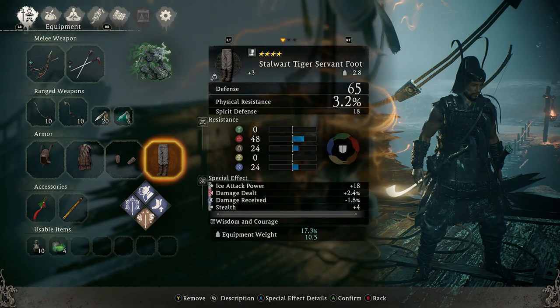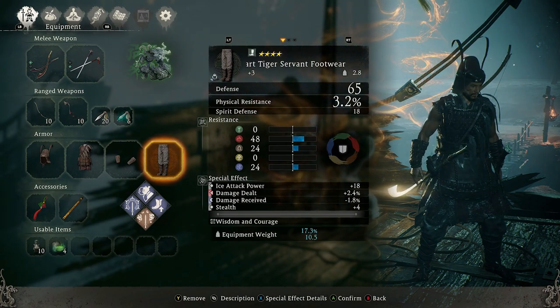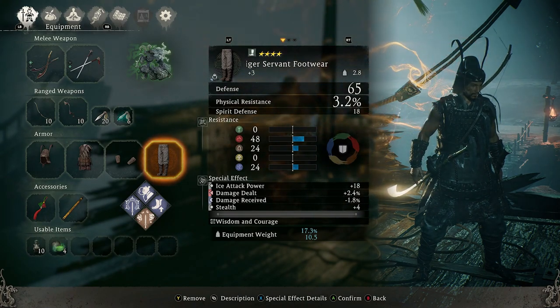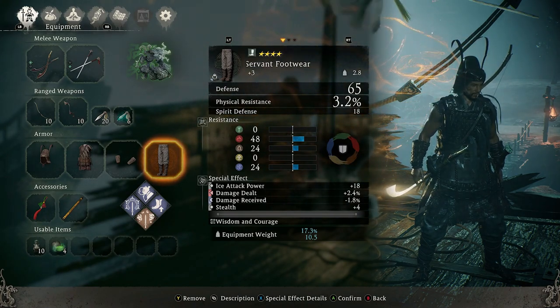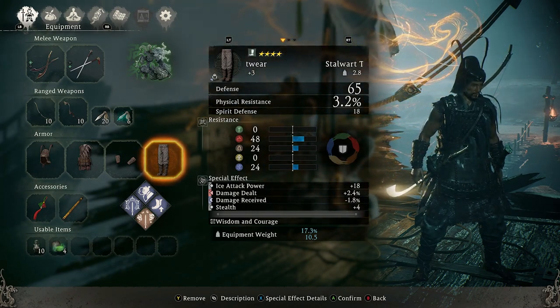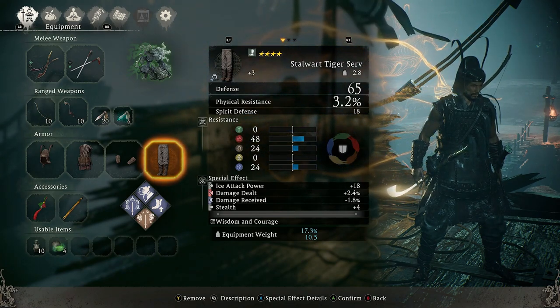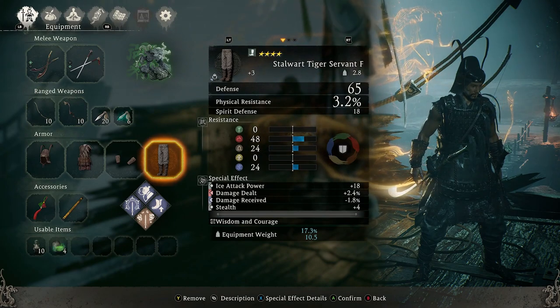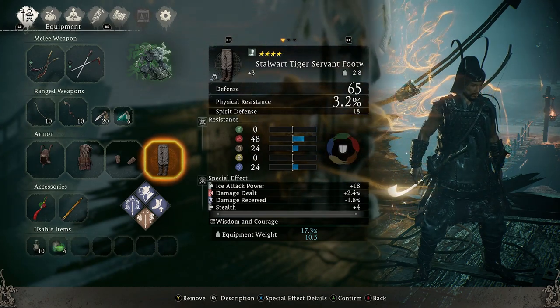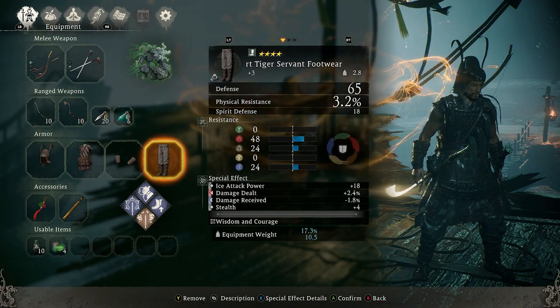For the gear set we have the Stalwart Tiger gear set. I've got one piece that's three star and the rest at four star. I have these at a low upgrade level — plus three on the footwear. I haven't upgraded them because it's really expensive in terms of resource use, and all it really does is boost the defense of the gear. So if you're using this as your primary build, upgrading it will make your defense even better, but that's why I've not bothered with it.